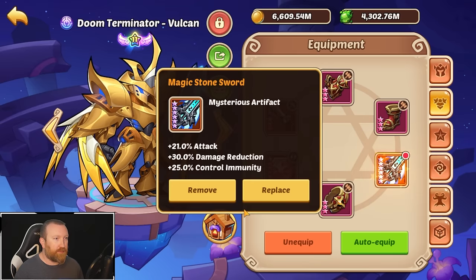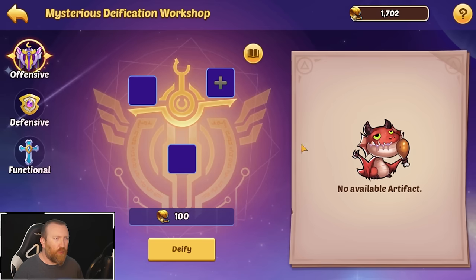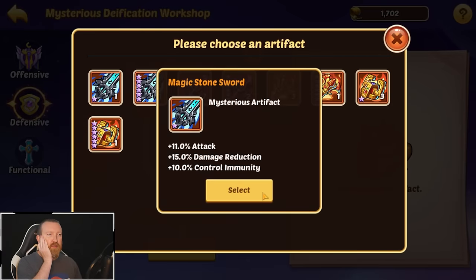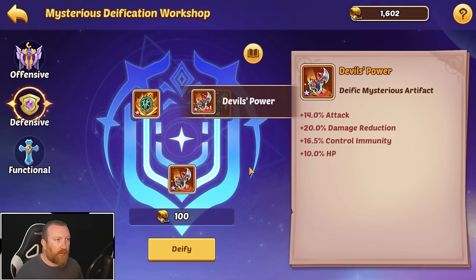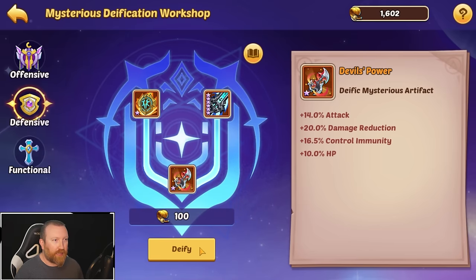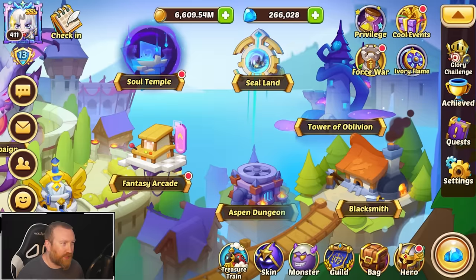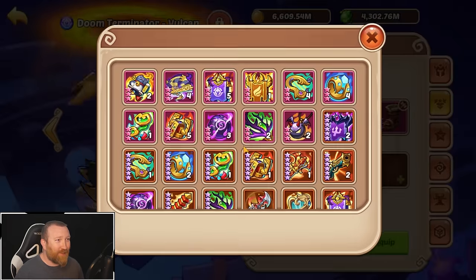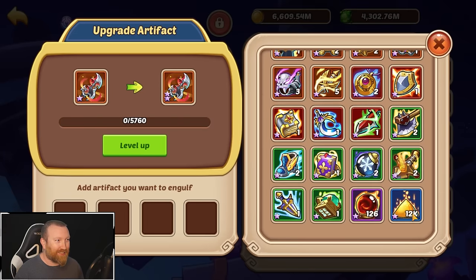Our heroes aren't in tip-top shape. Oh wait, I didn't need to level that up. Whoops, I only needed this at this point. Either way, we're making more devil's power, we're deifying them, we're getting them done. Does it bring it back down to a one star? Oh it does — I'm so stupid, I just wasted time. So basically what I have to do is take one more of these and just redo what I just did.